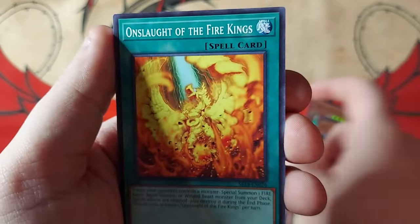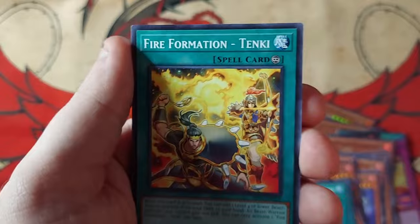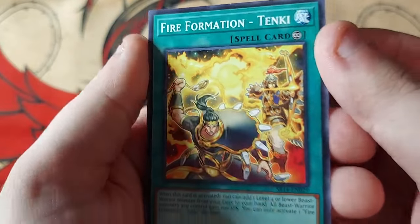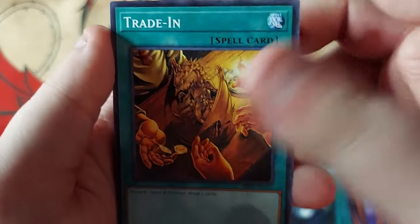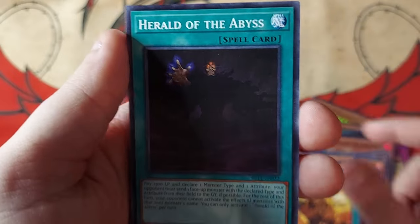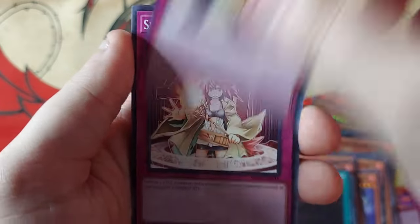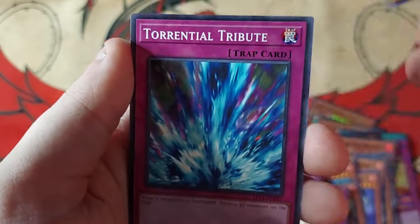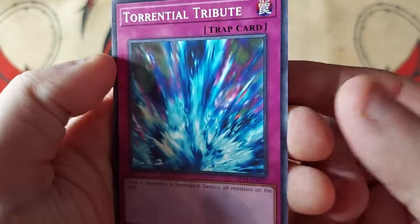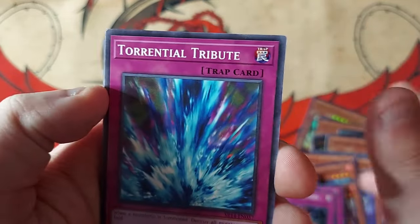Moving on, we have Onslaught of the Fire Kings, a Circle of the Fire Kings, a Rekindling, a Fire Formation Tanki — really good card. Dark Hole — I'm pretty sure we had three of this anyway. A Traiden — also pretty good. Herald of the Abyss — we already had multiple copies of this. A Flanville Counter, a Spiritual Fire Art Curranai, Chain Destruction — this is actually a terrible Thrust target. Probably not going to see any play at all.